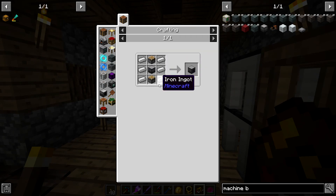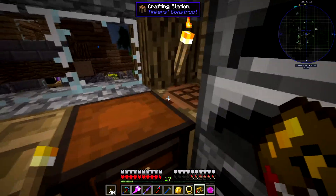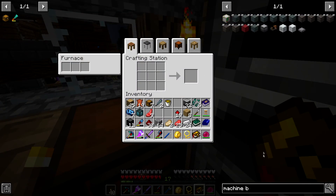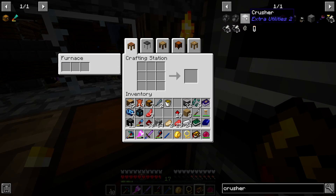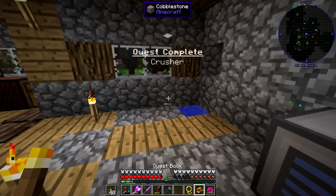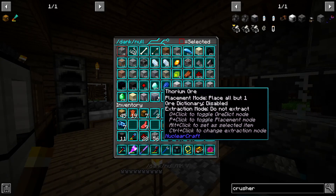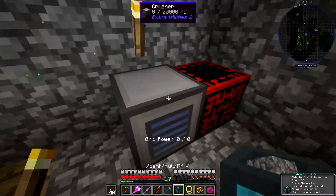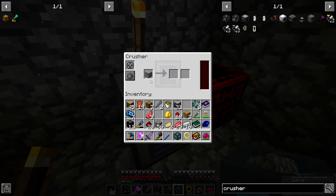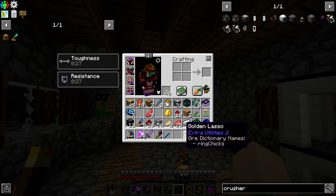The crusher needs two pistons, redstone, cobblestone, and some wood planks. I'm not 100% sure how it works but I assume it doubles ores. Let's grab some osmium to test it — oh, it needs RF. This machine needs actual RF power, which we don't have generators for yet.